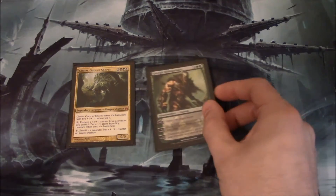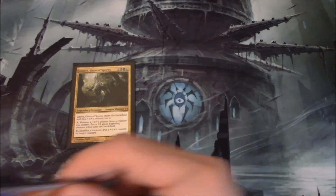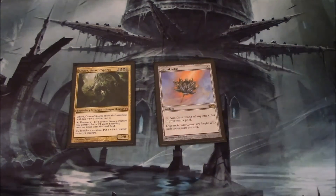Up next is our first planeswalker, Garruk Wildspeaker. I kind of figured I'd use him for ramp, but he also makes a good token generator, and considering we run a lot of things that can pump creatures, it's really nice to have. Garruk actually gives our team of little creatures a chance to have an alpha strike if we can get him to over four loyalty. And finally, we have Gilded Lotus — there are quite a few expensive spells around seven or eight mana in this deck, so it's nice to have a guaranteed way to get over that hump.